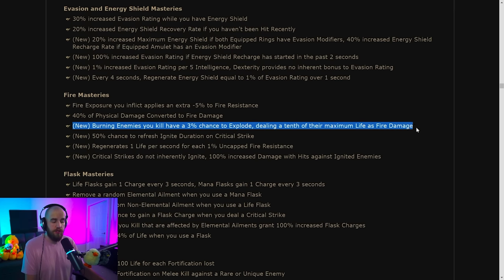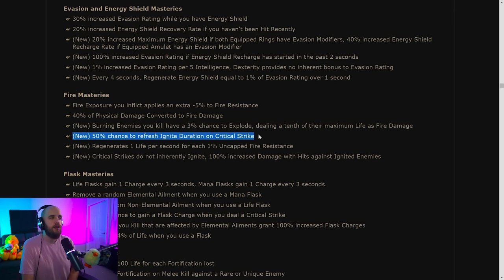Under fire mastery: there's a chance for burning enemies to explode dealing a tenth of their life as fire damage. There's a 50% chance to refresh ignite duration on critical strike — builds that apply one very large ignite only need to do so once as long as they can keep critting. Something like the new Lightning Tendrils with its guaranteed crit every third pulse could keep an ignite going indefinitely, or you could build a crit-based build to stack infinite ignites.